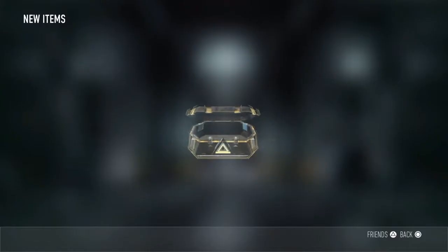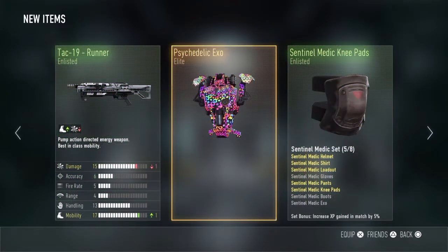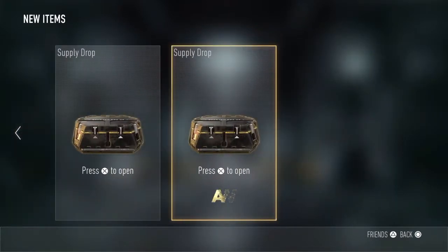We'll do 1 Advanced Supply Drop. Not bad — we've got the Exos Elite, we've got the TAC-19 Runner Enlisted, and we've got the Sensual Medic Knee Pads. I only need 3 more things to do with that because in there we've got lists. Now we'll do another normal Supply Drop.